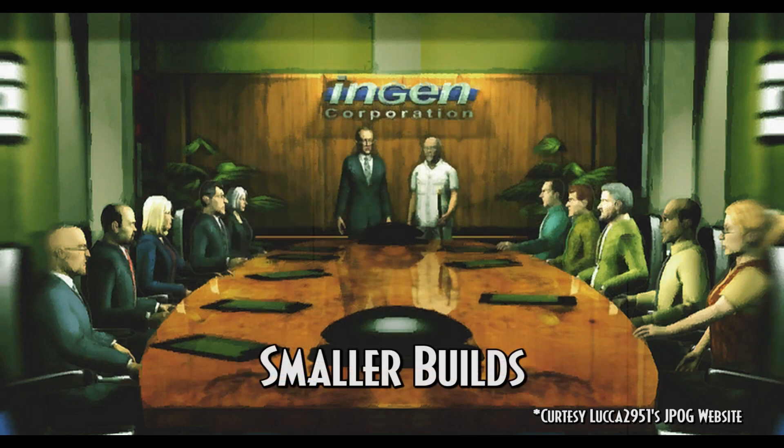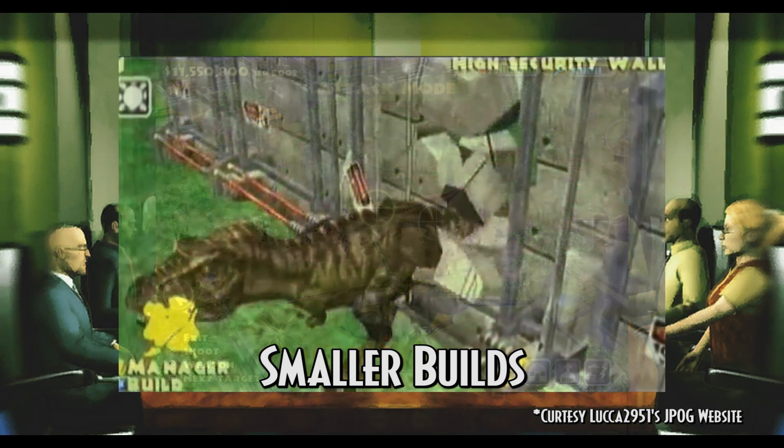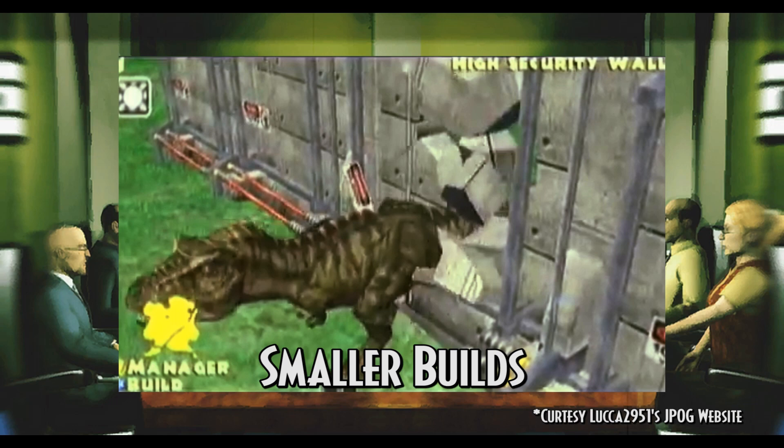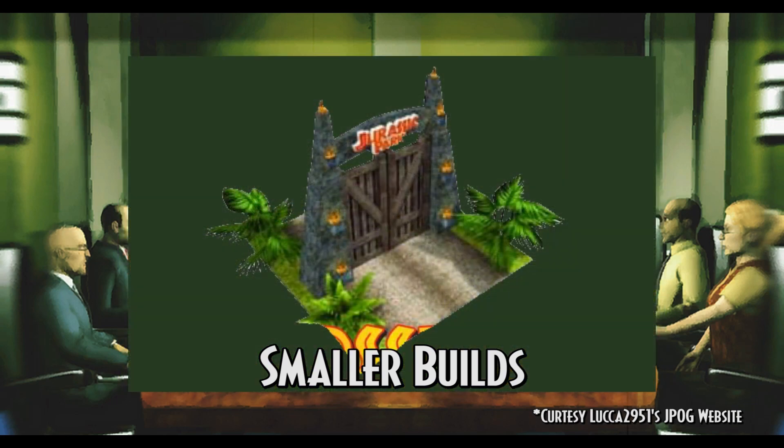Smaller cut builds and structures include the Dinosaur Petting Zoo, hotel complex, fence gates, and diagonal fencing and pathways. Concrete walls, non-electric fences, amphitheaters, buildings atop mountains, and even the placeable Jurassic Park gates were also cut.